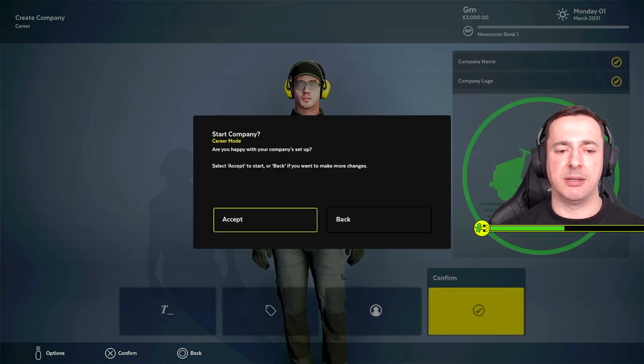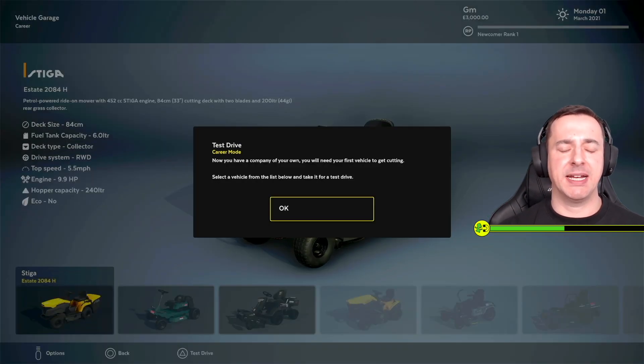Come on, yes! Test drive: now you have a company of your own, you will need your first vehicle to get cutting. Select a vehicle from the list below and take it for a test drive.